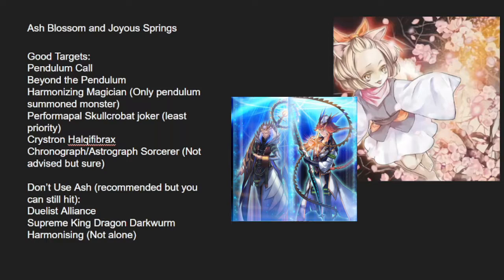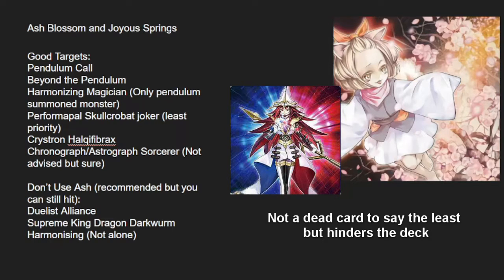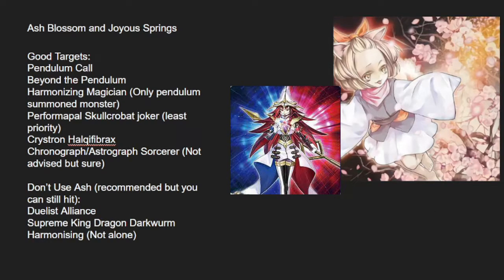For Pendulum Core, you have to discard one card as cost, and you're already using two cards when you begin your turn, so you only have three cards to play with. So Ashing it is actually really good against it, unless they have more cards in hand and can full combo without it. Beyond the Pendulum is also a really good target, because denying the search just makes it a dead card.